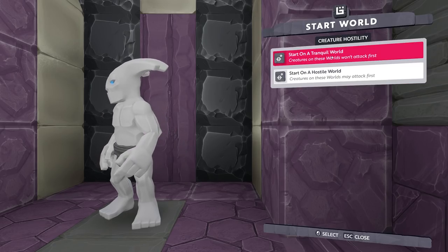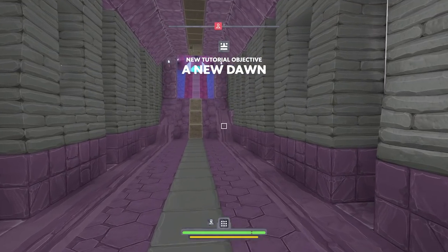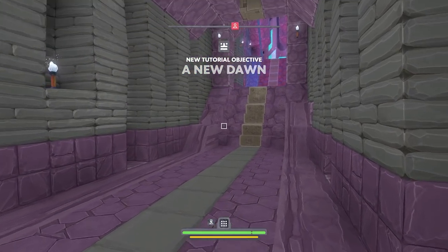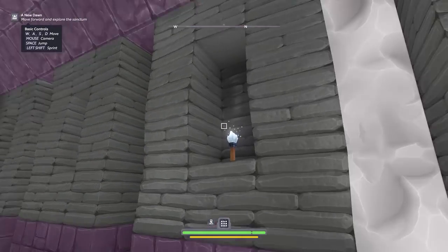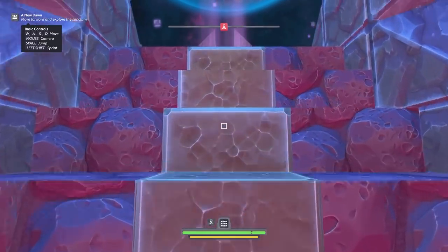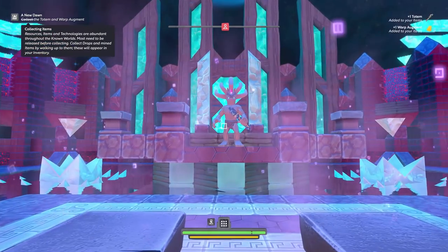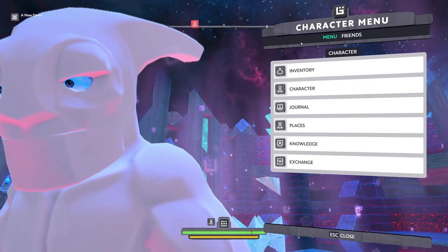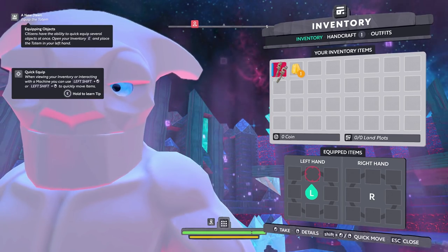Starting a tranquil world. We're gonna start on a tranquil world just to get an idea of what's going on here. Got some torches — very reminiscent of Minecraft. So we got a little bit of a tutorial. Hello there. It just gave me those things. Whoa, here's our inventory. We have a warp augment and a totem.